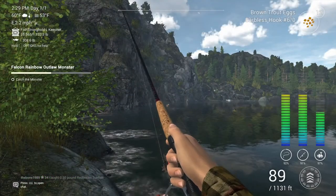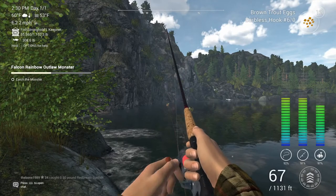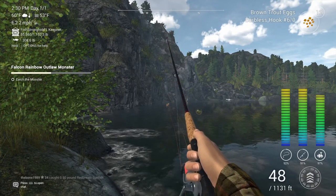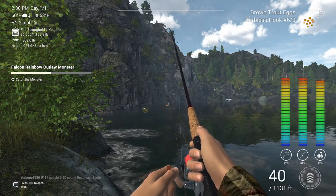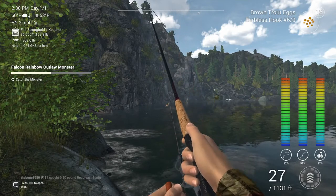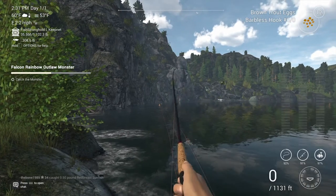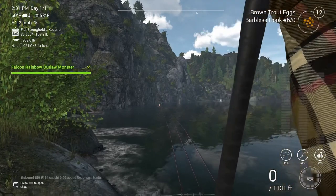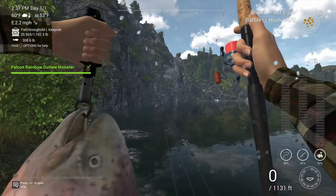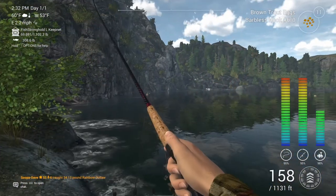Now for the rainbow outlaw. You're going to want to spawn in where the boats are and go all the way to the top left of the map, and throw about 160 feet or 50 meters out into the water, with your depth set to 100 inches — or as deep as you can go — or 250 centimeters for our metric friends.